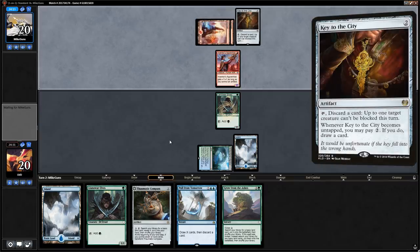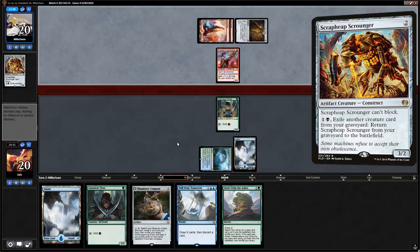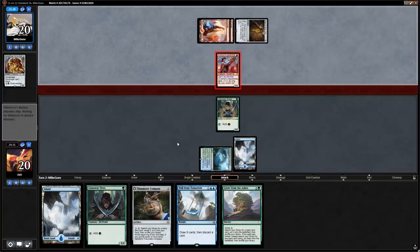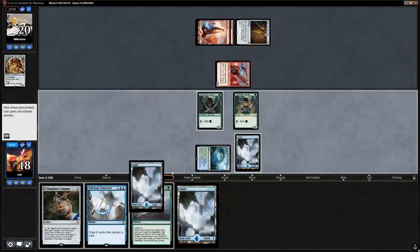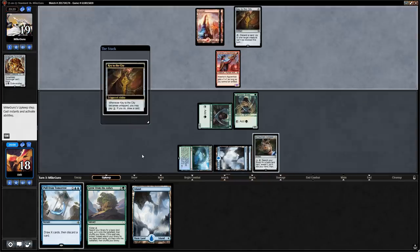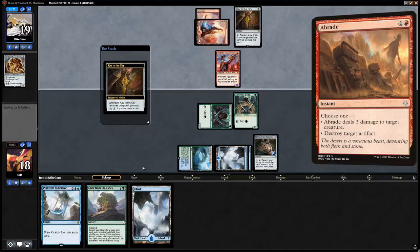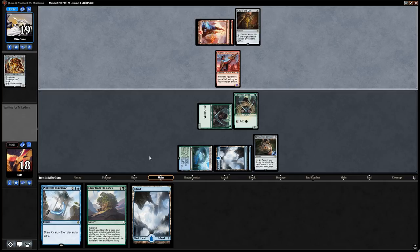Opponent discards a Scrapheap Scrounger to make the Apprentice unblockable — so they're red-black. We play an Elf, then a Compass, and attack for one. Our opponent could have Abrade for the Compass but if they're spending removal on it early rather than developing their board, that's fine. They pay for Key to the City and play Bomat Courier — we block since we still get to play Grow from the Ashes kicked.